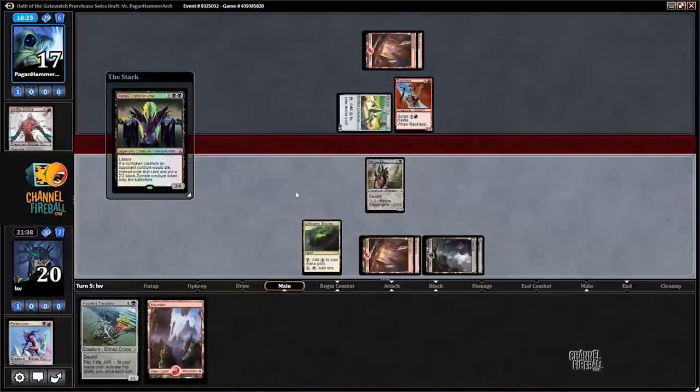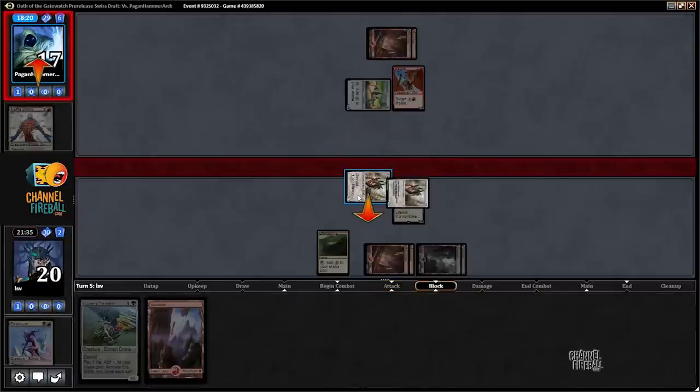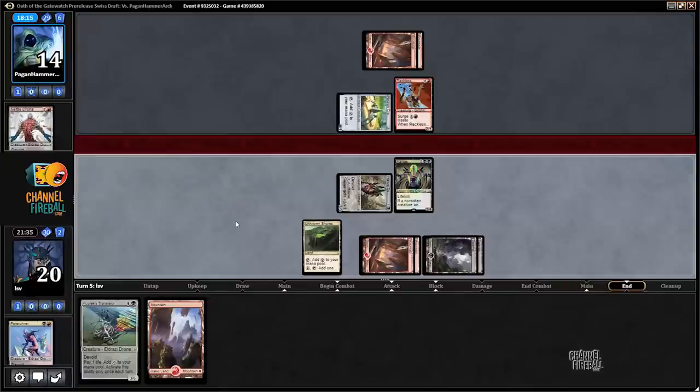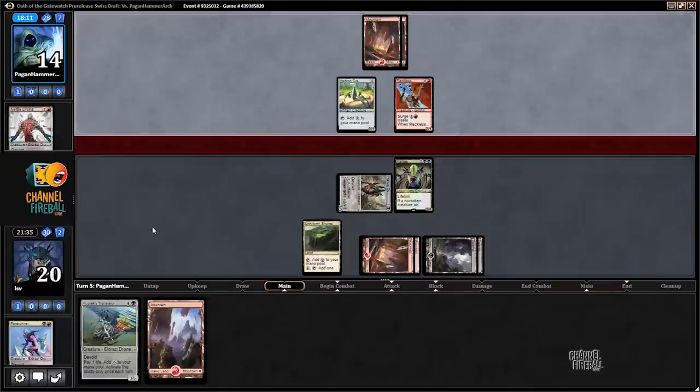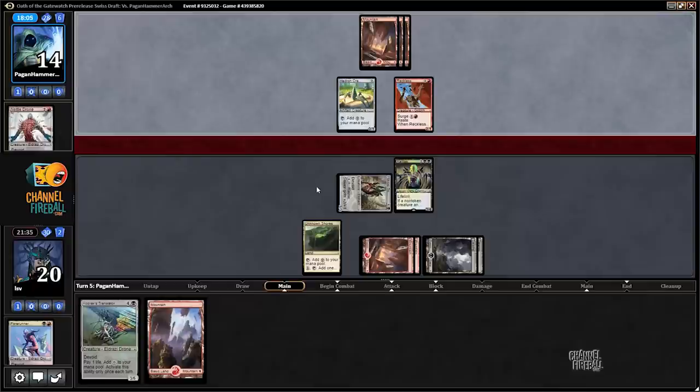Let's play this first in case our opponent chump-blocks. Next turn we can play Kozak's Translator and still activate Havoc Sower. I think we're going to go to game three soon because Kalitas is basically unbeatable and our opponent is stuck on lands. Even just forming a three-four lifeline — this card is very good. Opponent does have a fourth land, so they might be able to surge a Boulder Salvo. You're really good at calling shots, so you should — well, I shouldn't say things like that.